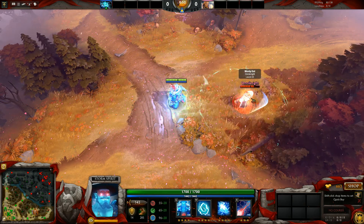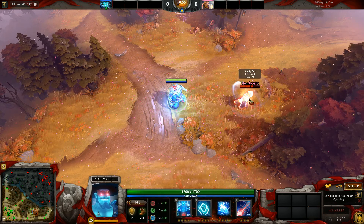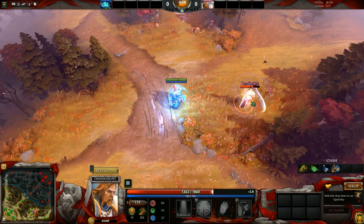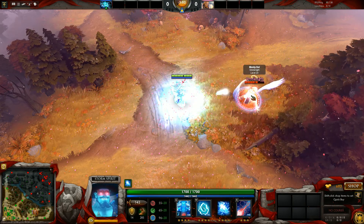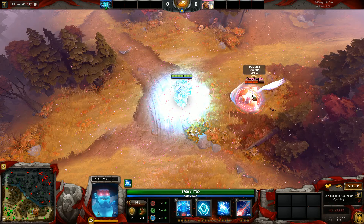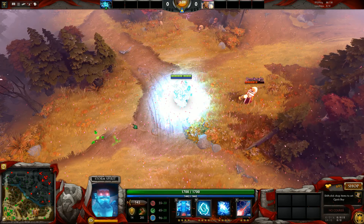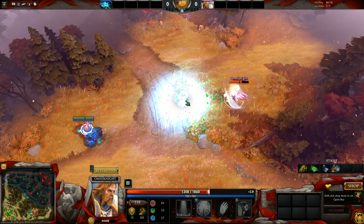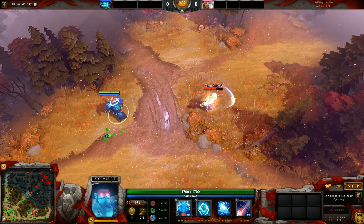At the same time, if we have Repel on, your Overload actually will not damage him because Overload is completely magic damage. And if you have both Guardian Angel and Repel on, then you actually don't take the physical aspect of Storm's right click and you don't take the Overload aspect either.